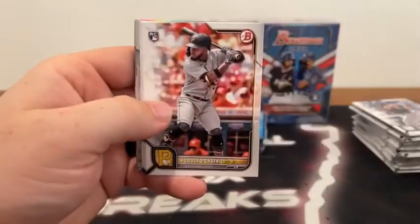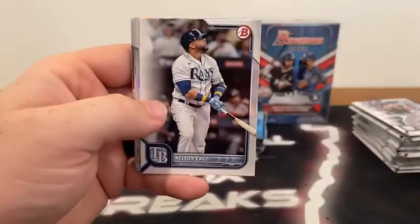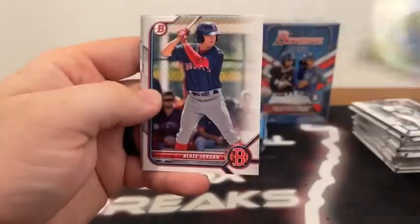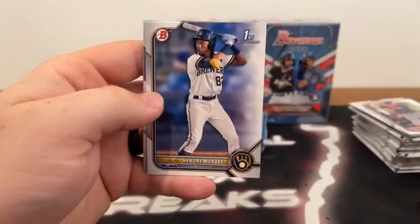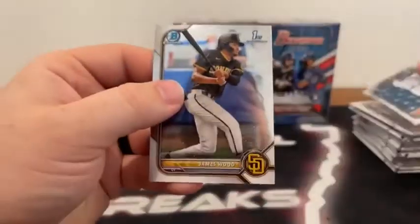Pack three: Joe Ryan to Minnesota, Josiah Gray, Rodolfo Castro, Connor Wong, Josh Low to Tampa, base Nelson Cruz. Our Vibrations is Giro Pomares to the Giants. Here's Blaze Jordan, a First Bowman paper of Martina Menes, Hindry Mendez, a First Bowman Chrome of James Wood and Spencer Torkelson for Detroit. We'll sleeve up our first James Wood for San Diego.